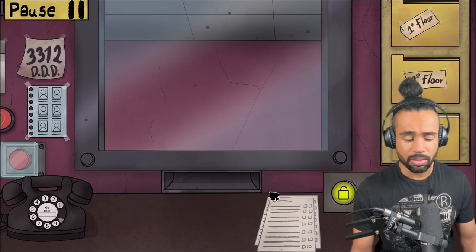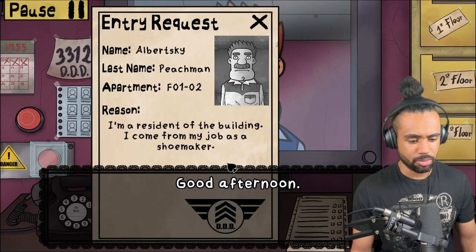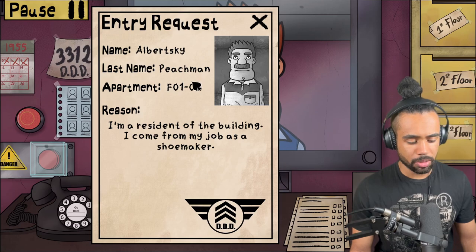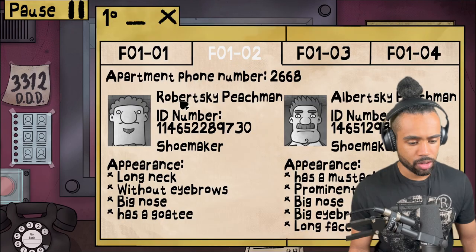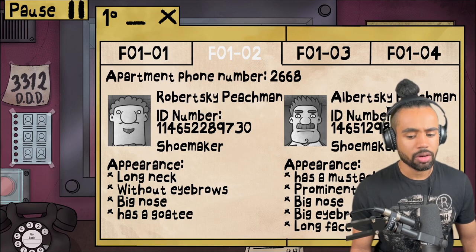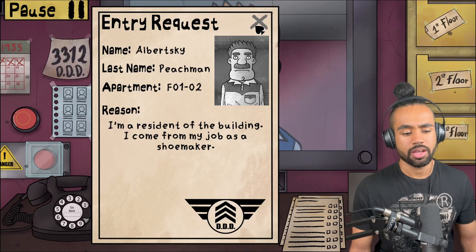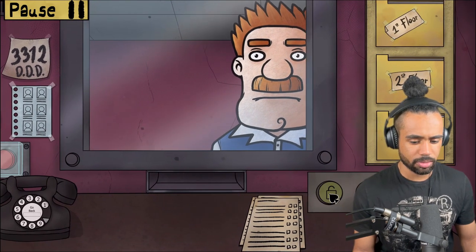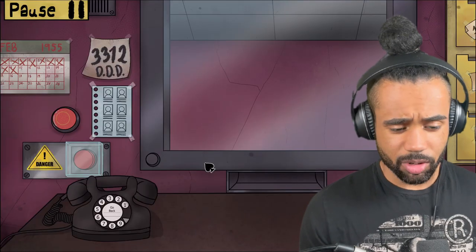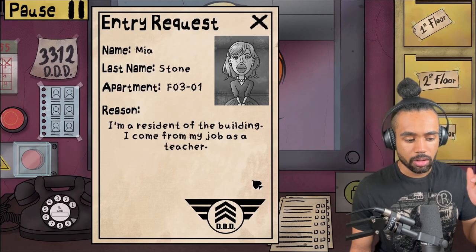Hello, you weirdo - Albertski Peachman, first floor second room, shoemaker. Okay, Albertski Peachman has a mustache, prominent chin - you look pretty normal to me. I think I'm doing pretty damn well to be honest.